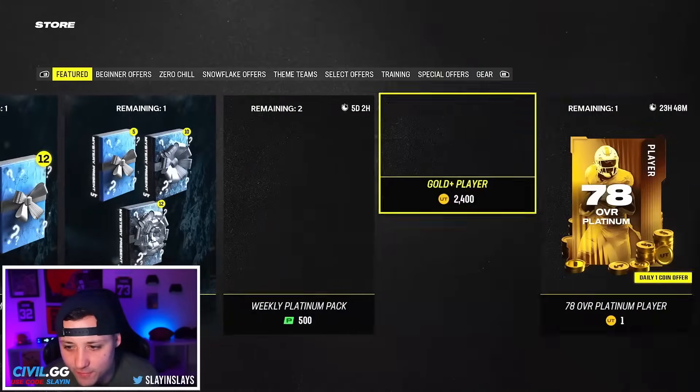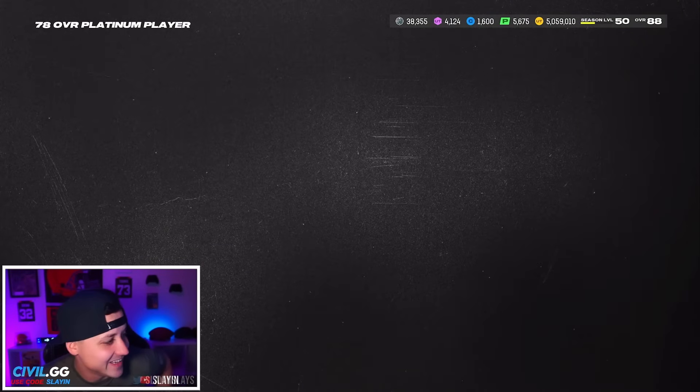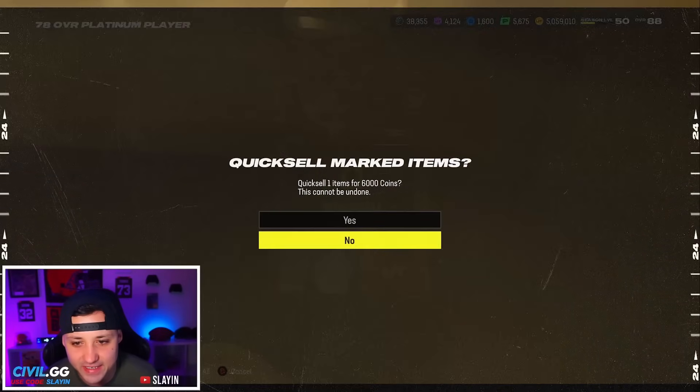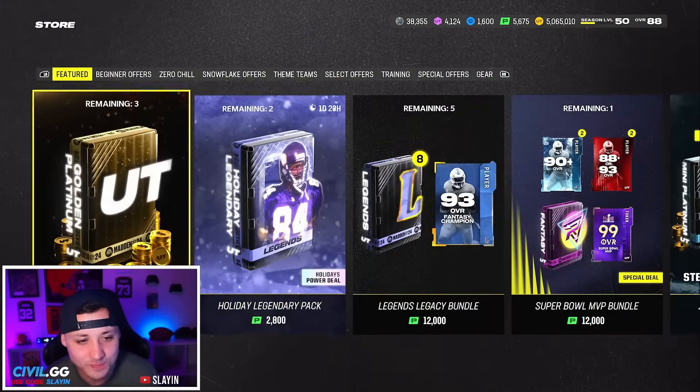Let's check the daily offer — for 1 coin it's going to be a 78 overall platinum player. I mean for 1 coin that's kind of cool, I'll take it. It's just 78, not 78 plus, but 6,000 coins for 1 coin — that's pretty cool.